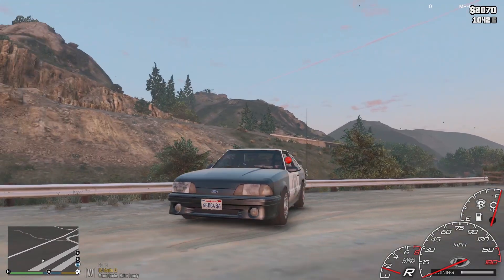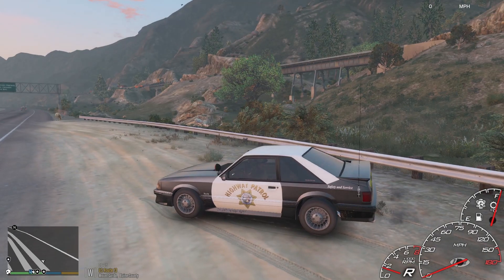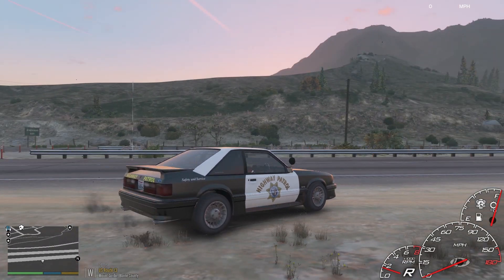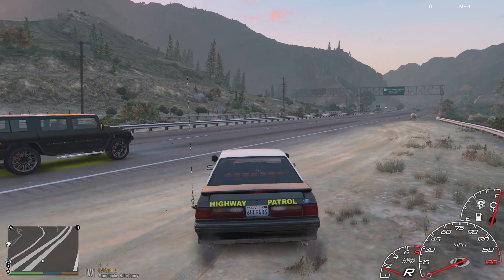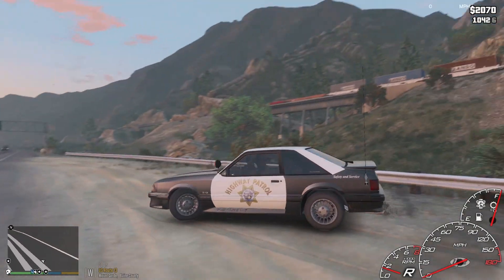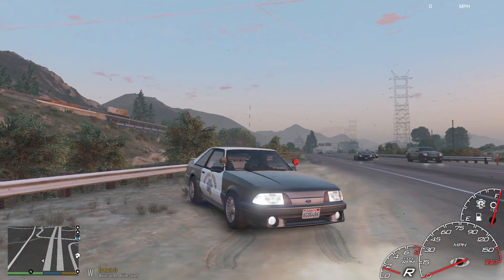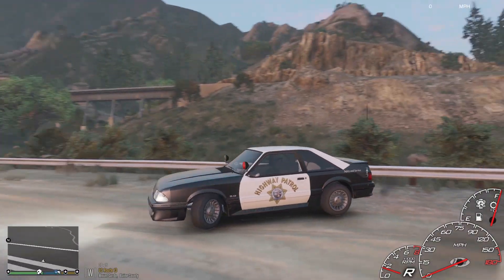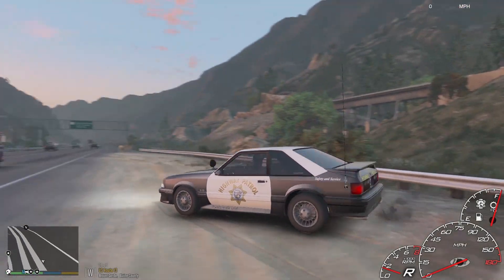Hello everybody, welcome back to some more GTA 5 LSPDFR. Today we're going to be using this awesome 1993 CHP Fox Body Mustang. This car is absolutely awesome — I've said that like three times now, but really this car will be linked in the description down below if you want to download it. I did not make this — I'm just not this talented.